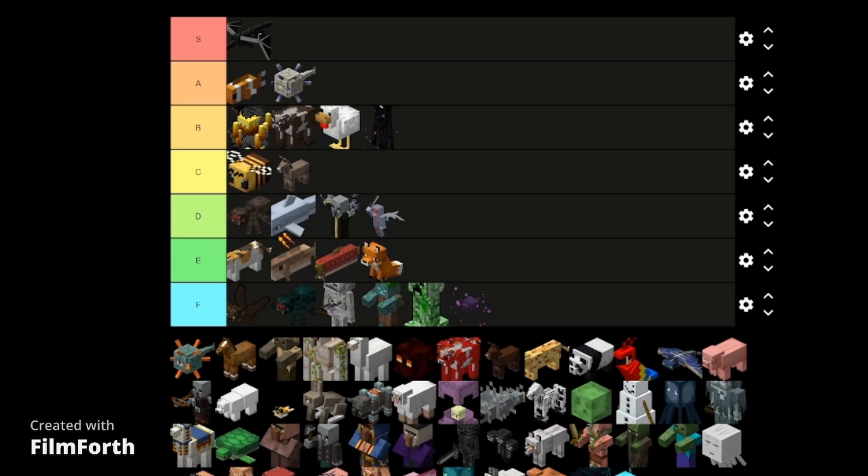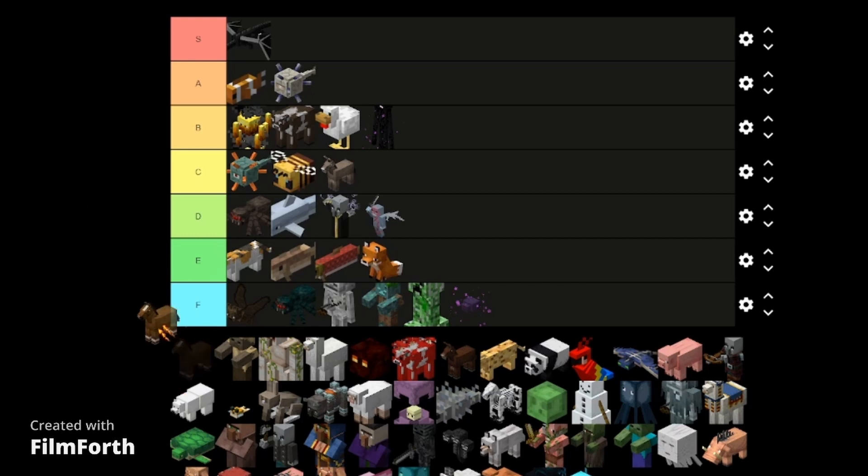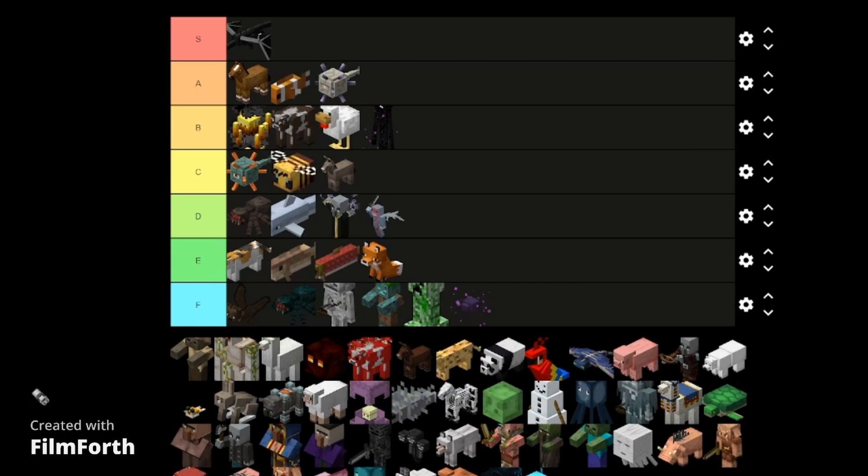Now the guardians — let's give this a C tier. Yeah, that's good because I don't know what you get from killing it but it's annoying because they guard the elder guardians with their life, although they are pretty easy to kill. Now the horses — very high A tier. These things help you get from point A to point B like a car.